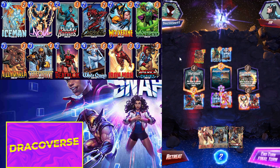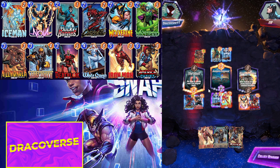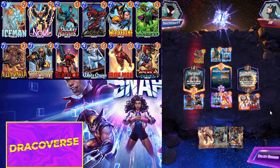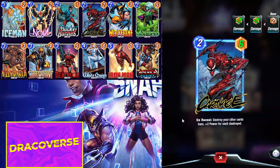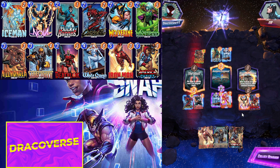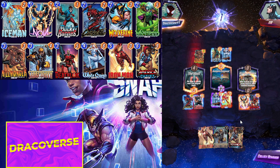If he moves this card right here, that's eleven power. He retreated — yeah, that's the best play. With my Iron Man, if I play my Chavez I can win this location, but Death Lock into Nova will contest the other lanes and give extra power as well. This was a really good example of when to be greedy or not. If I had not played Carnage early, I would have lost this game. This deck works, but it's not high-tier because I'm missing a lot of Pool 3 cards to make it fully viable. Thank you so much for watching, see you guys tomorrow — signing off, Dracoverse.